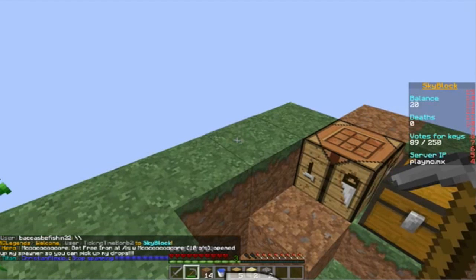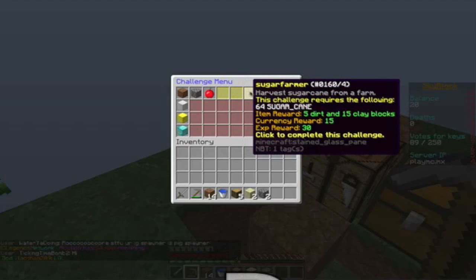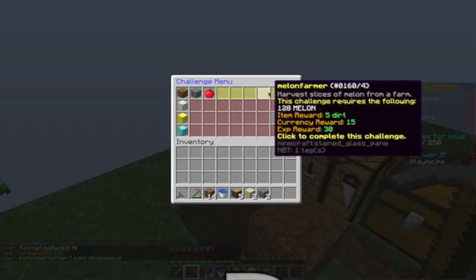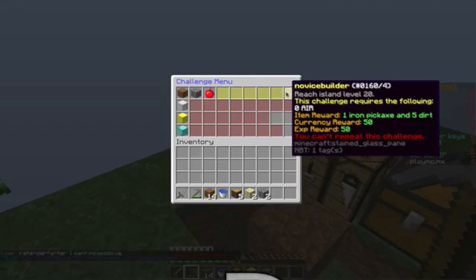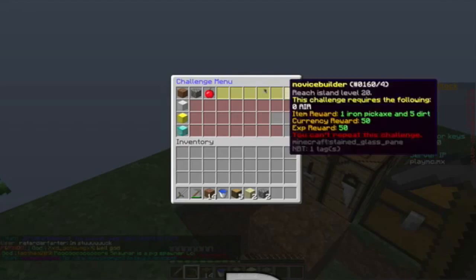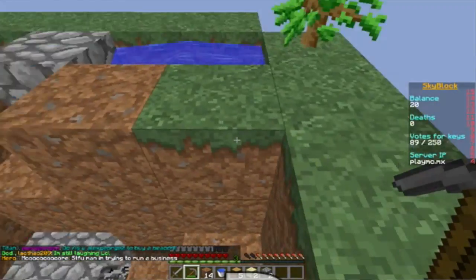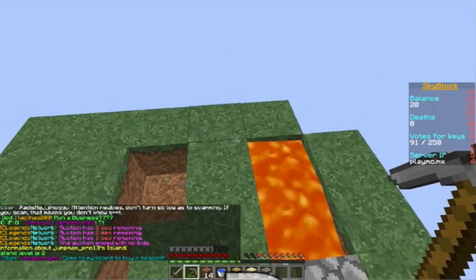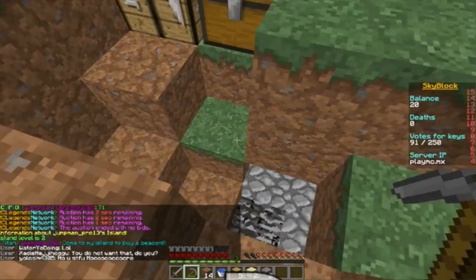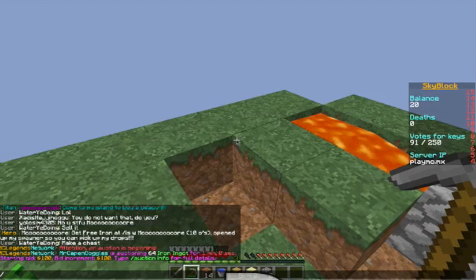Slash C again: cactus farm — just need to get a bunch of cactus. Sugar farm — just harvest the sugar cane. Melon farm — just make the melons. Do we have pumpkins? And what the heck — this challenge requires zero air? What does that even mean? Oh — reach island level 20. In skyblock, when you make your island bigger it upgrades your island level. Let's check ours. Don't fall into the lava, that would have been bad.